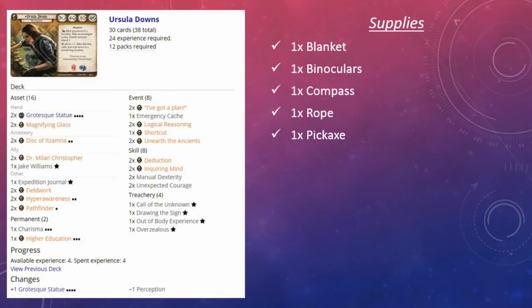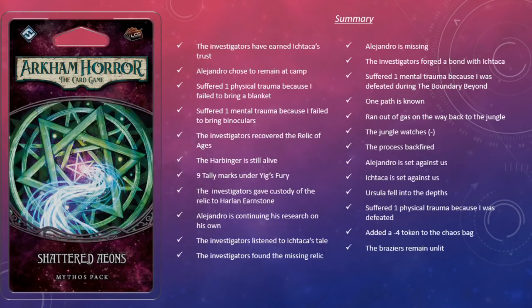Here's a look at our supplies. At the end of the Depths of Yoth you remove all your provisions and medication, so we just have a blanket, binoculars, compass, rope, and pickaxe. I'm not too sure how big a role supplies play in Shattered Aeons. After Shattered Aeons we had a few changes: we have nine tally marks under Yig's Fury, which is important because if you have ten tally marks you start with one vengeance point in the victory display — we will not have to worry about that, fortunately.